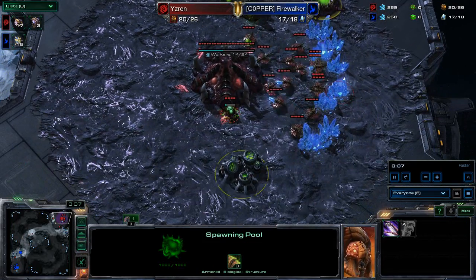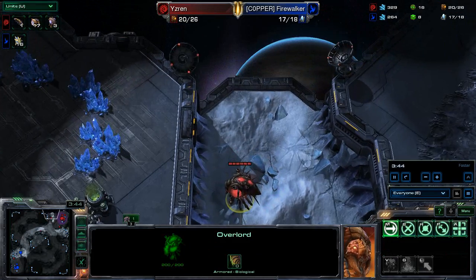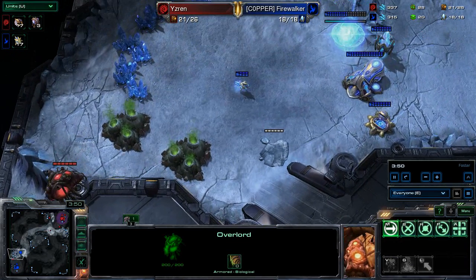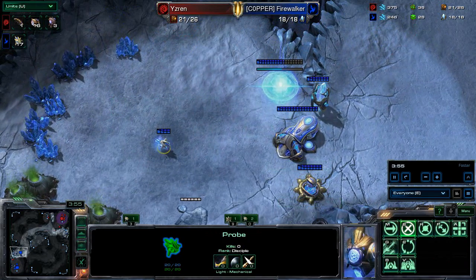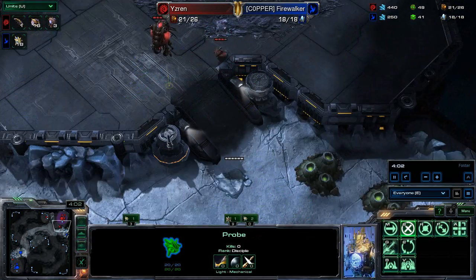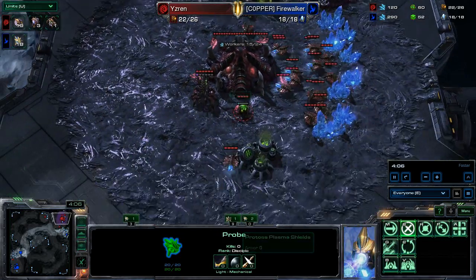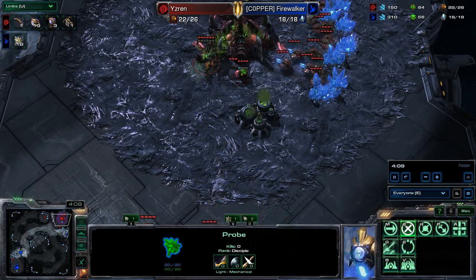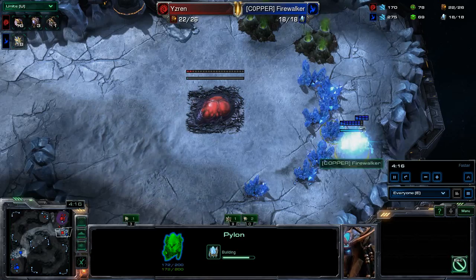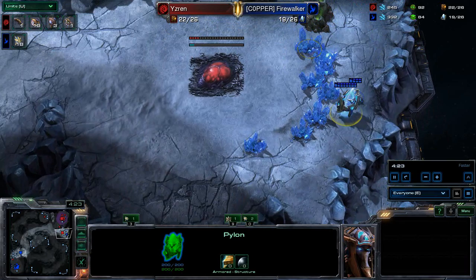Also gas at the other end which is now being mined. Has the spawning pool out, still no extra hatchery — which is a little bit surprising. He's got the overlord scouting the map, getting somewhat good map vision. FireWalker has that cannon down, has a probe that's going to stand around and not build anything for now, and has the one gas mining three. I'm still not too sure what Wyzren's plan is here, but there we go — there's the hatchery. FireWalker will be finishing up with his pylon there.